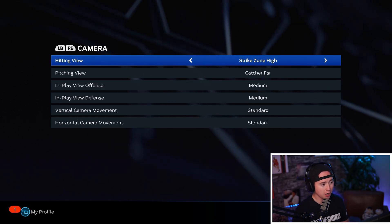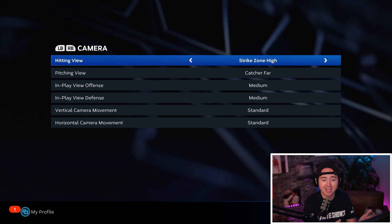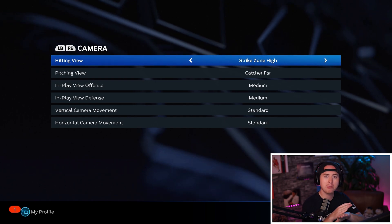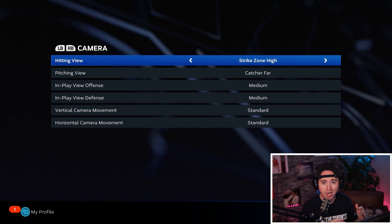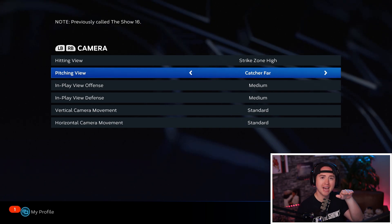Camera settings are in a new spot this year. From general, keep scrolling over — you can go left too if you're wondering where the camera settings are. I hit on strike zone high for my hitting view. I've found that with strike zone high it helps me stay off of those low pitches a lot more than I normally would with another hitting view.